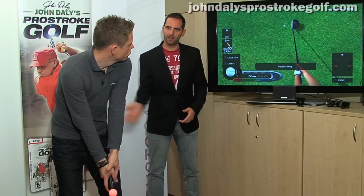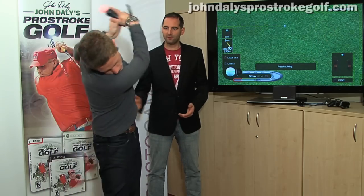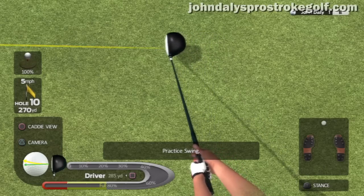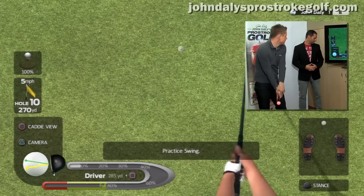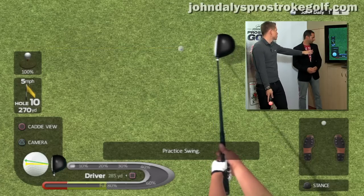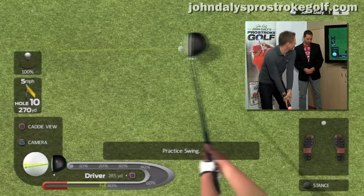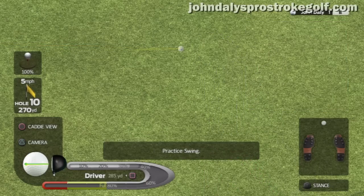That's really cool. How else does it affect your swing? The Move tracks your swing path, your wrist rotation on impact, and also your swing power. On the left hand side of the screen you've got your power meter. In the bottom left hand corner you've got the ball and the club — if the club angle is incorrect you'll see it depicted there. The green line is your swing path, giving you one-to-one feedback, and the yellow line gives you an indication of where the ball will end up.